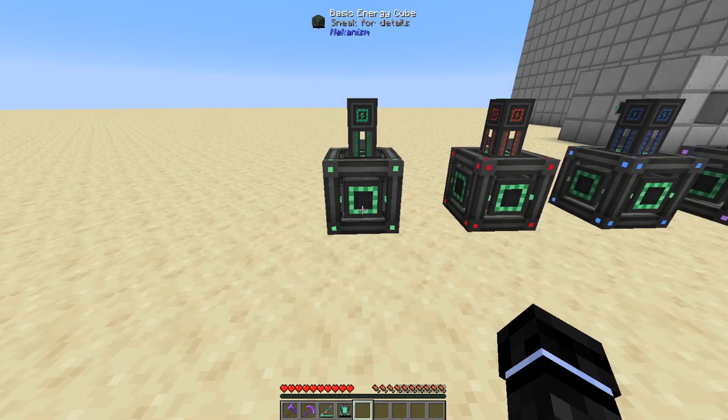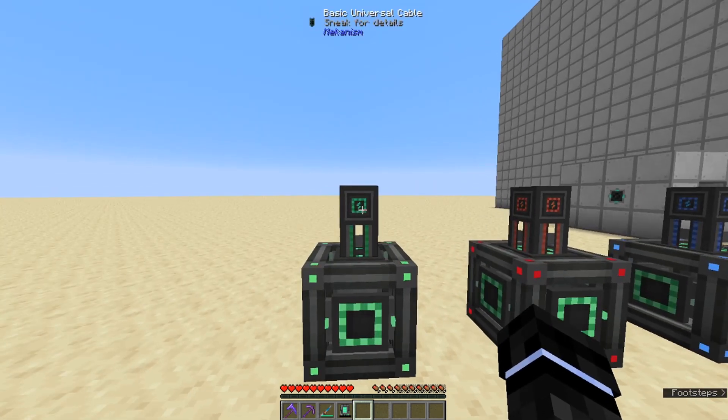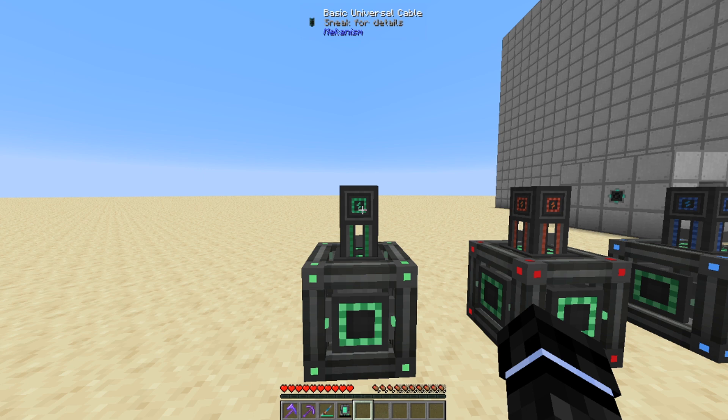So let's start with the Basic Energy Cube. By default it can store 1.6 million FE, which is the same as RF — those are interchangeable. It can transfer at 1,600 FE a tick input and output. The basic cables have a transfer rate of 3,200 FE a tick per cable, and they also store that much — so if you have 100 cables, you can store 320,000 FE in the cables themselves, not even including the cells.